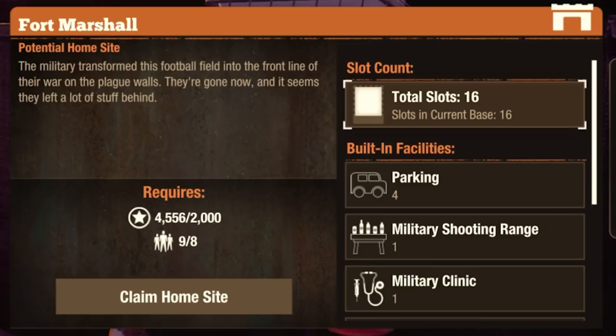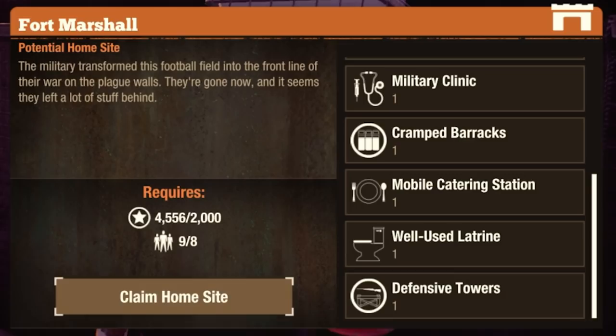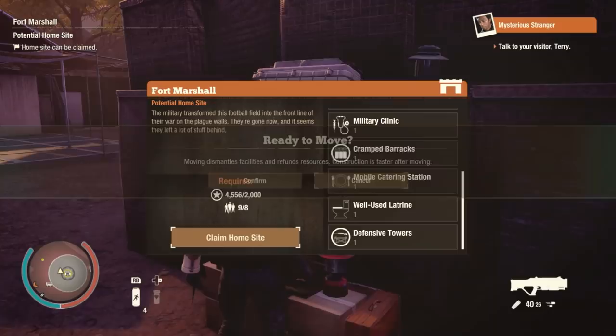It has a total of 16 slots. We got four parking slots — I wonder if those count towards the 16. We got a shooting range, clinic, cramped barracks. Here's the description: Fort Marshall, a potential home site. The military transformed this football field into the front line of their war on the plague walls. They're gone now, and it seems they left a lot of stuff behind. And I guess it's our stuff now.